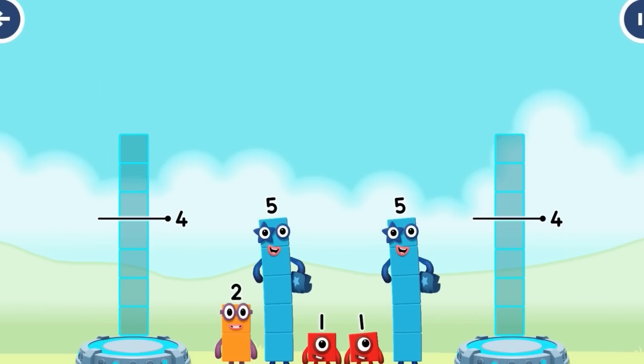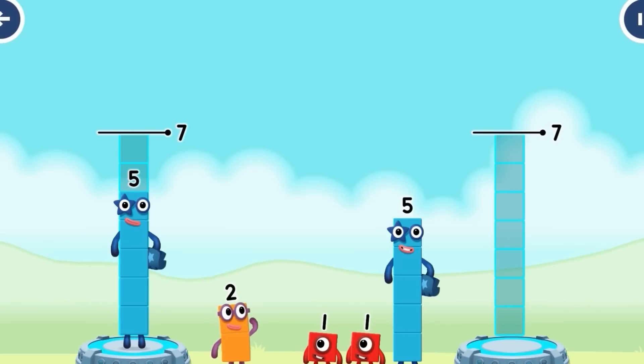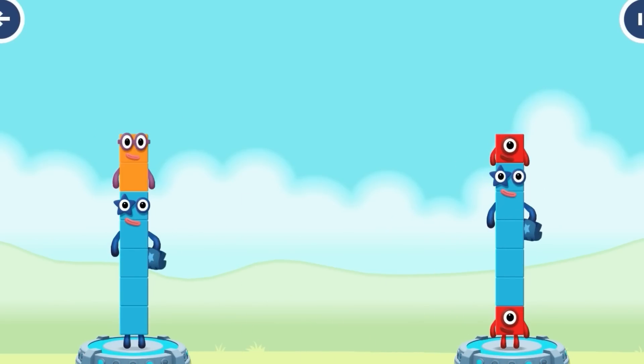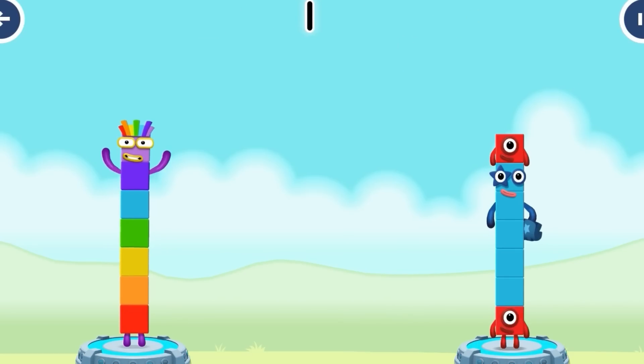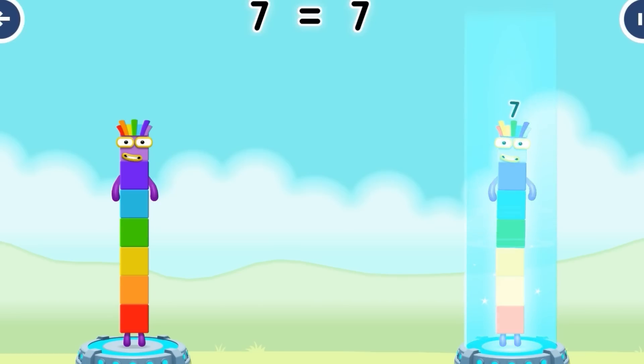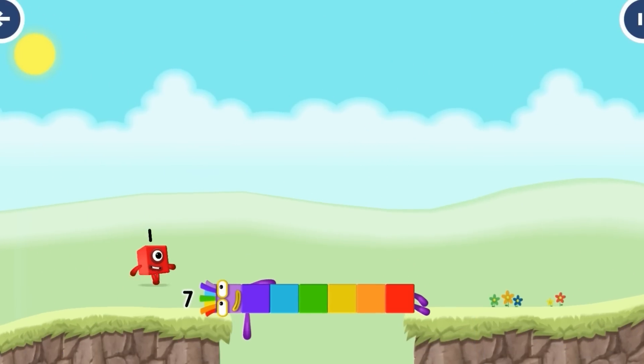Share the number blocks evenly to make two groups of 7: 5, 2, 1, 5, 1. Correct! 5 plus 2 equals 7. 1 plus 5 plus 1 equals 7. 7 equals 7. I am 7! Great!